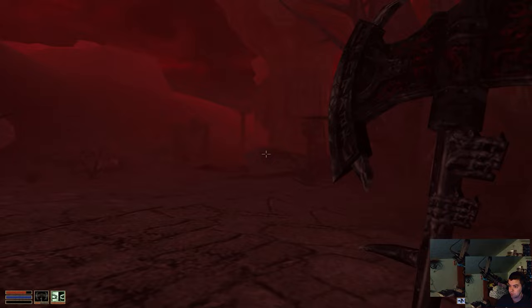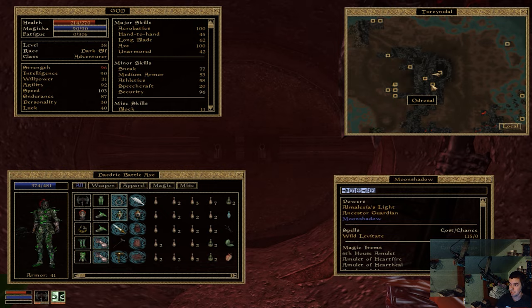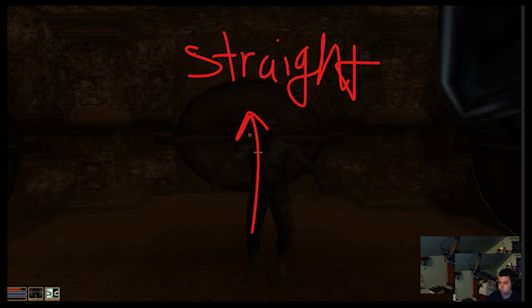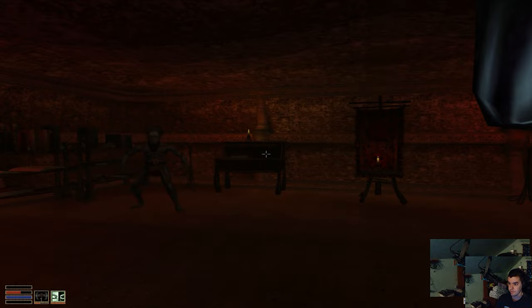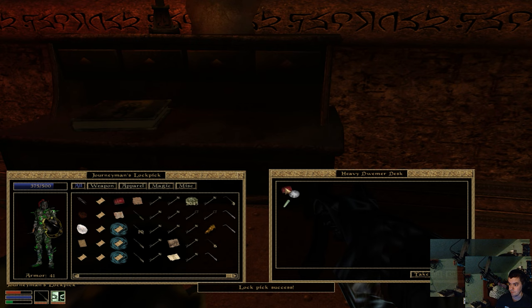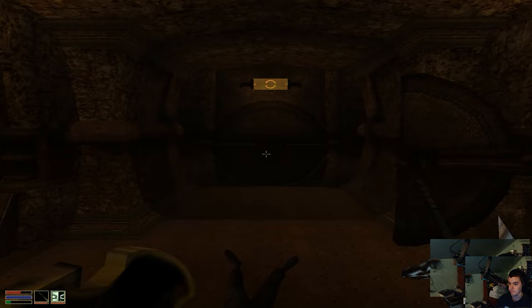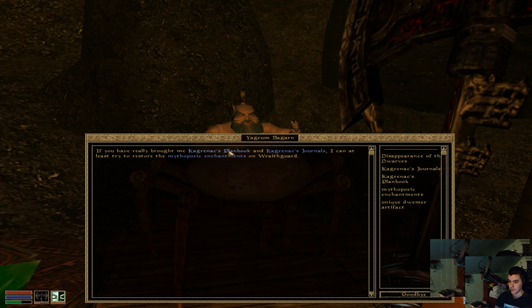Now I just need to go to another place and get another thing — glass boots, already got those. Just gotta run in here and get the other Kagrenac thing. Here's Turinaurl — it's northeast of Dagoth Ur. You need to use a levitation spell to get here and just run in. Here's Kagrenac's Plan Book — take that. Now I have both items needed, so just a straight run out. Kagrenac's Plan Book and Journals.